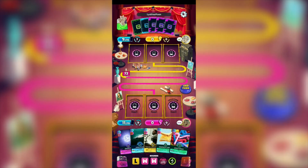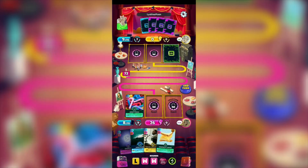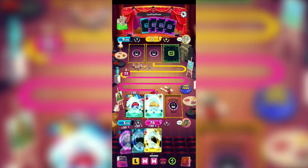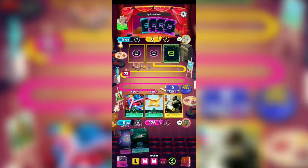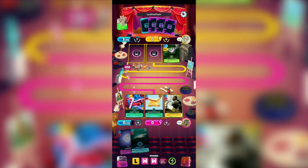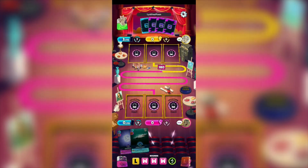For this round, since we have 11 energy cost, I'm gonna be using the Bendy Straw to deduct 18 points to the remaining cards of our opponent, and then the Sandwich Theory to gain plus 30, and Martin Luther King Jr. to gain plus 20 to all cards. We have 176, our opponent has 68. We won this round — and that's it!